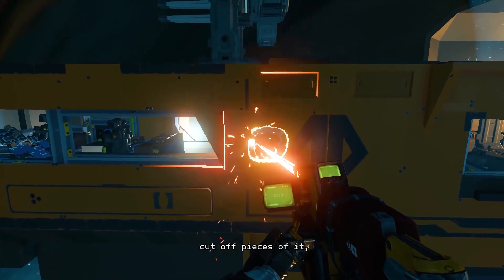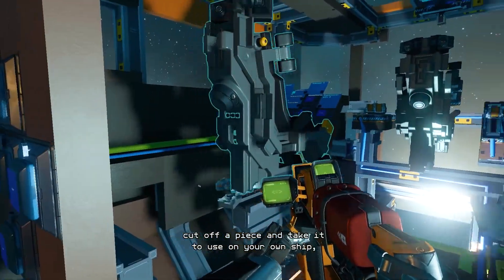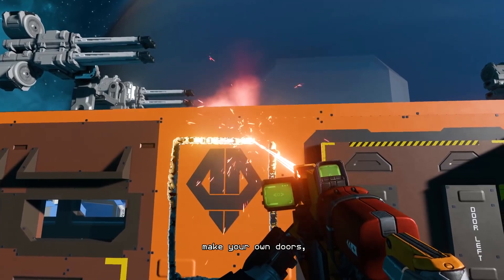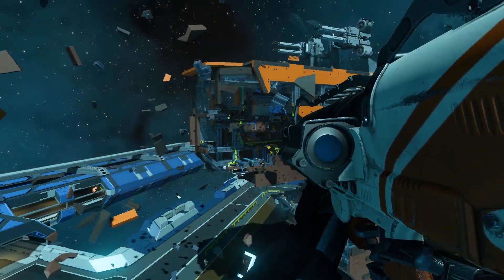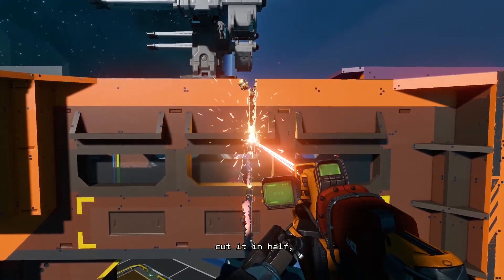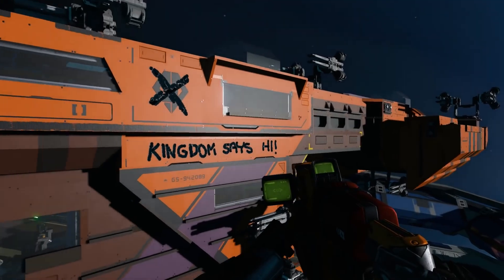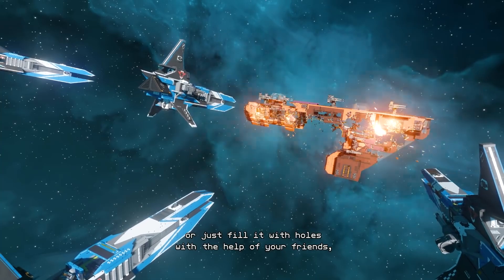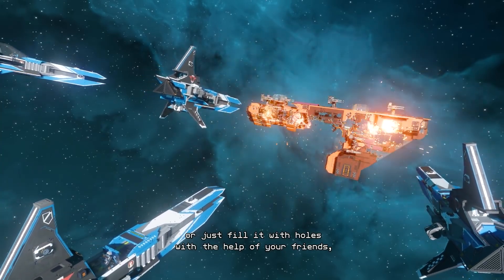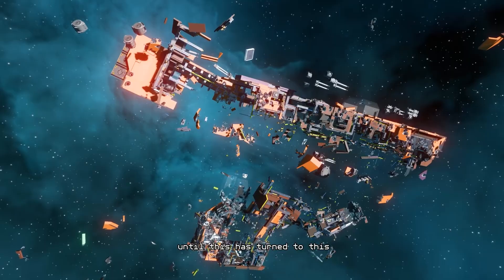You can cut off pieces of it, cut off a piece and take it to use on your own ship, make your own doors and windows, cut it in half, leave some graffiti, chop it into pieces, or just fill it with holes with the help of your friends — until this has turned to this.